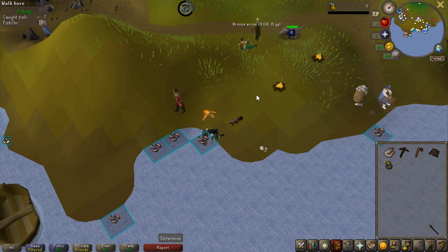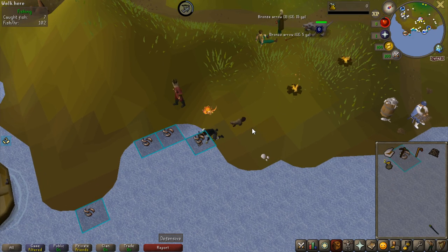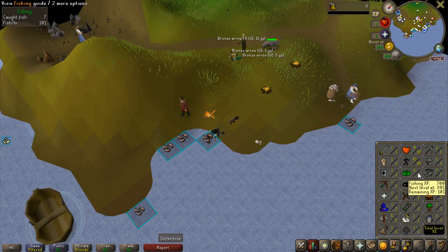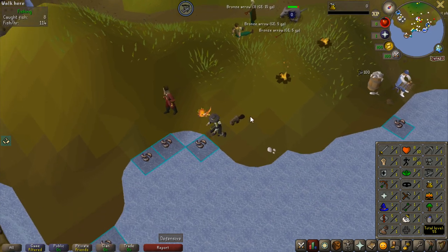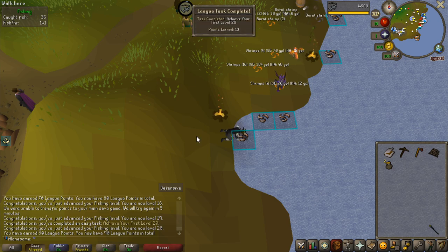If you are playing on the Runelite client, I would recommend using the Entity Hider because it is going to give you way less lag if you have FPS issues. I'm going to do fishing all the way to 20, then do the Stronghold of Security, get some money, buy some feathers, and fish some trout. That is now 20 fishing, so let's go and get the money.